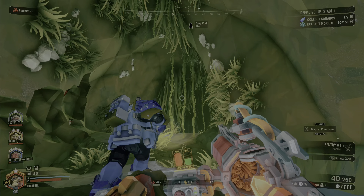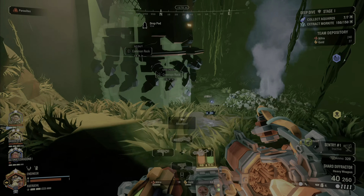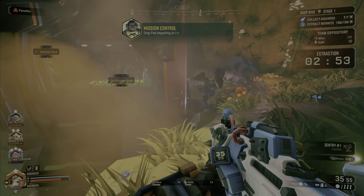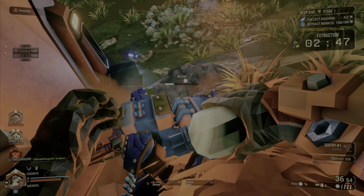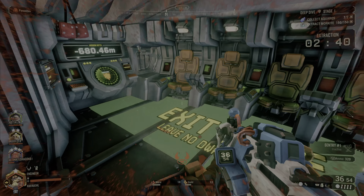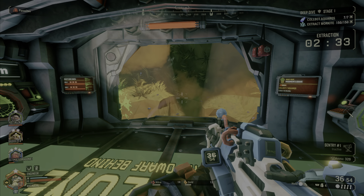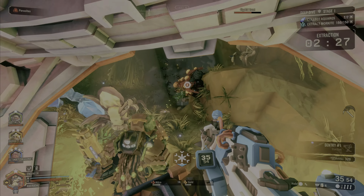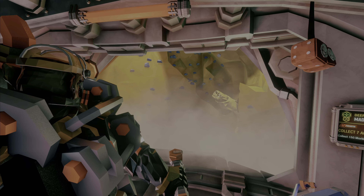Once you have all the morkite and the aquarks you can call in the drop pod. Wait a minute or so for it to show up, then get on board — that's it for stage one. If you're still holding nitra or gold, you can get on the drop pod and deposit it there, then carry it into the next round. On stage three specifically, make sure to deposit it to maximize your experience and gold reward.